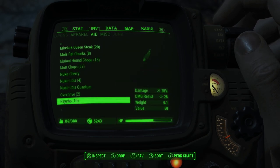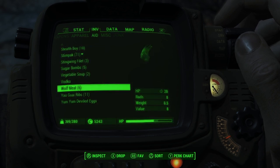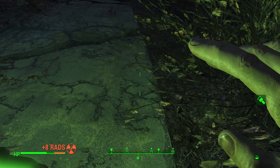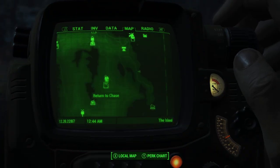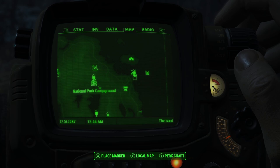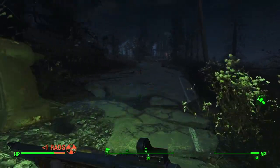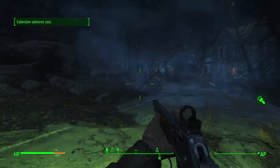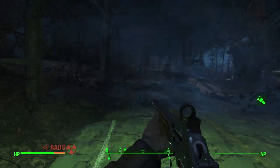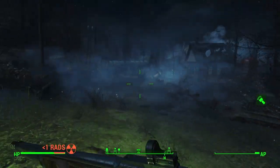I check my quests. National Park Campground is the next closest thing. Valentine admires me — I like him too, he's a good companion. They've got the eerie feeling of a post-apocalyptic coast of Maine down pat. I love the feel of this DLC more than anything I've experienced so far in this game.